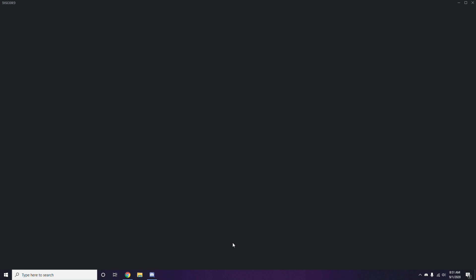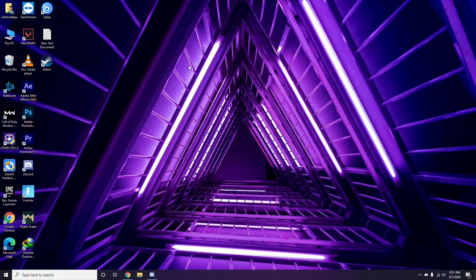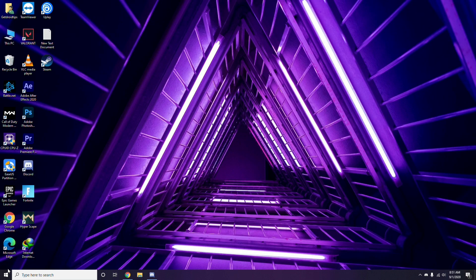Once you're done with all these steps, close Discord and go for a restart, then try playing the game. If that doesn't work, follow the further instructions. If you've tried all three methods mentioned and the game still doesn't work, restart the PC and try playing once again.